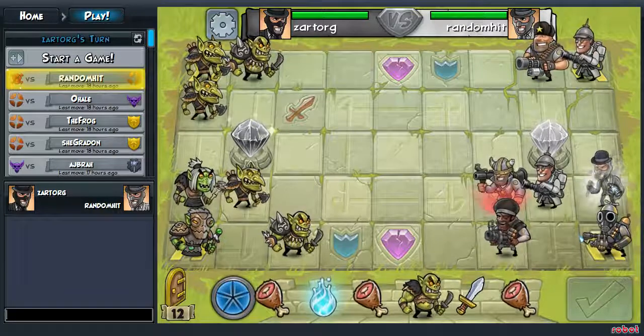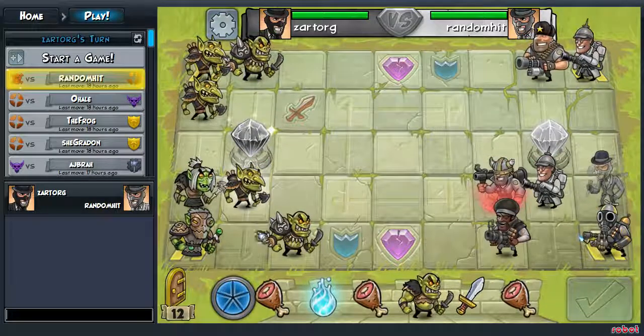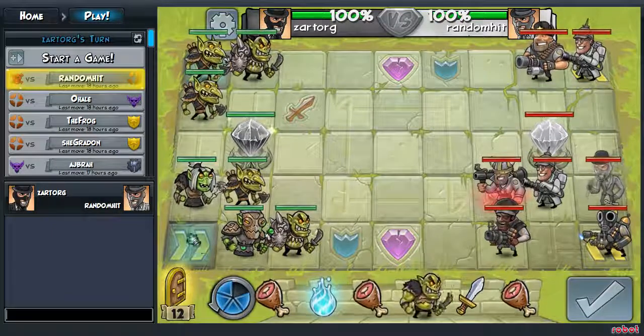Basically the goal is to either defeat all your enemies' players, or defeat their crystal. Now what I'm going to be doing is summoning some men, which you can only summon from these little triangle parts here.